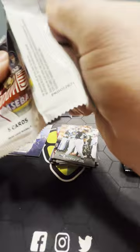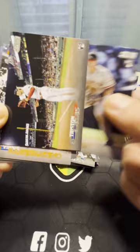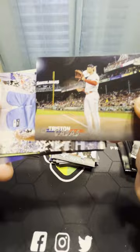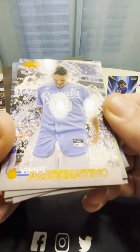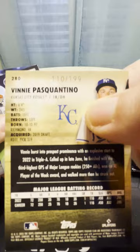Going a little bit faster. Randy Johnson - man can throw some smoke. David Villar. Tristan Casas rookie card. Another rookie - Vinnie Pasquantino on the orange, and that is number 199. Pretty low actually.